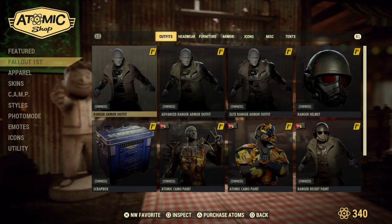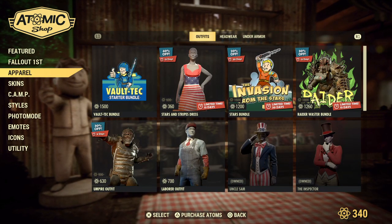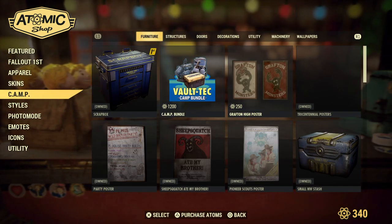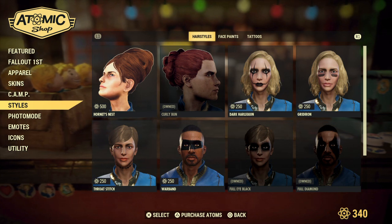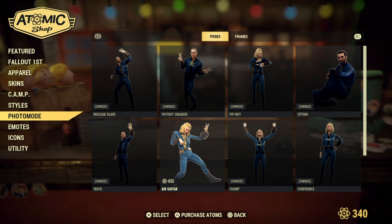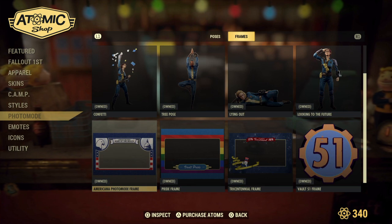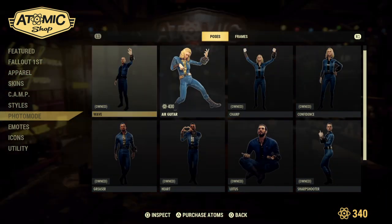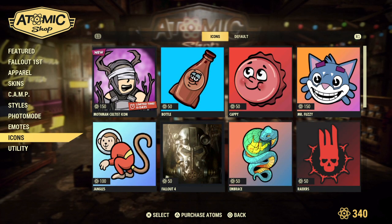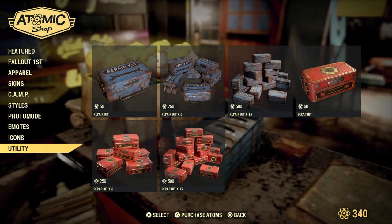Let's go around in First — nope, nothing new, and I've already shown you all the apparel, the new skins, and new camp stuff. I'm actually hoping for more hairstyles and some more photo mode poses, since I pretty much have them all but like one or two, and I want some more I can use when I take photos for group events. So yeah, that's everything that's in the Atomic Shop today — hope you all enjoy the video and have a great day, bye!